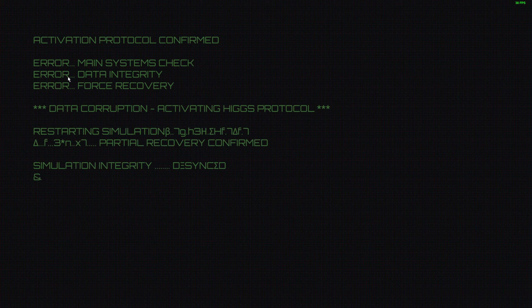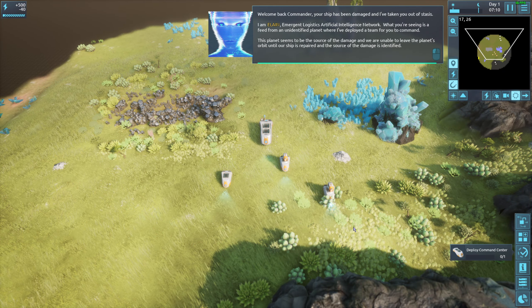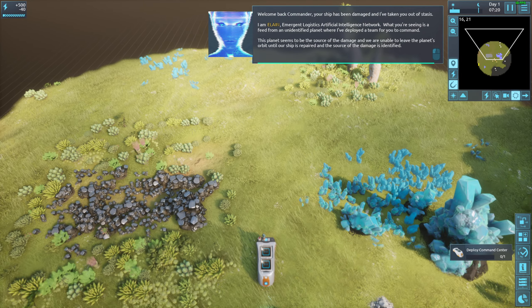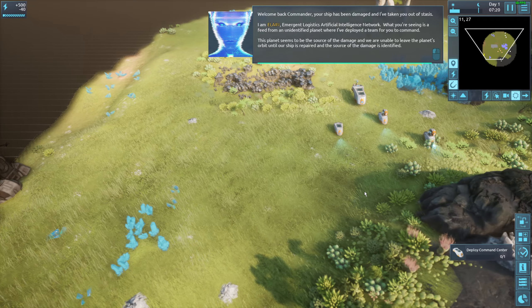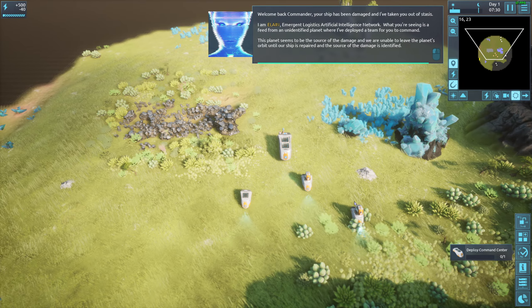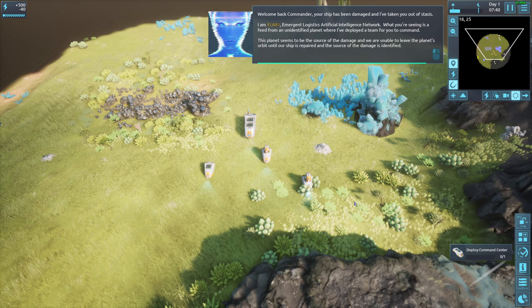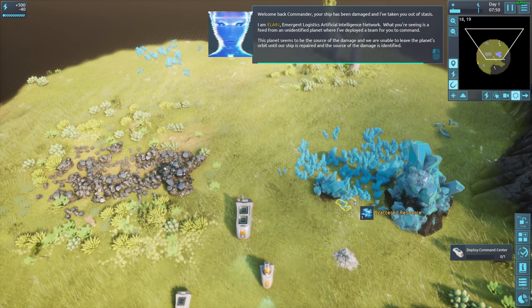Let's start with the tutorial because this is a complex game. So basically you're trying to fix your ship — welcome back commander, your ship has been damaged. I am Elaine, Emergent Logistics Artificial Intelligence Network. What you're seeing is a feed from an unidentified planet where I've deployed a team for you to command. We are unable to leave the planet's orbit until our ship is repaired and the source of the damage is identified.